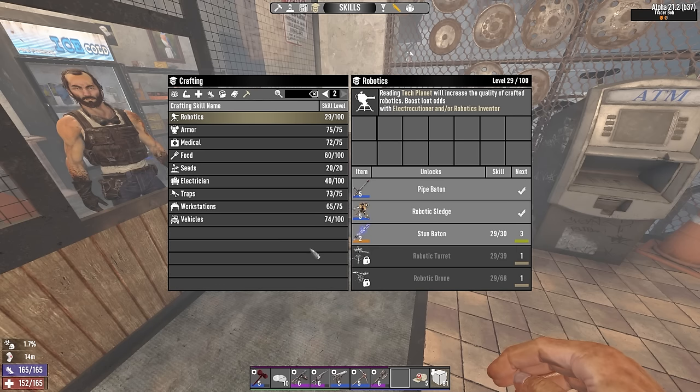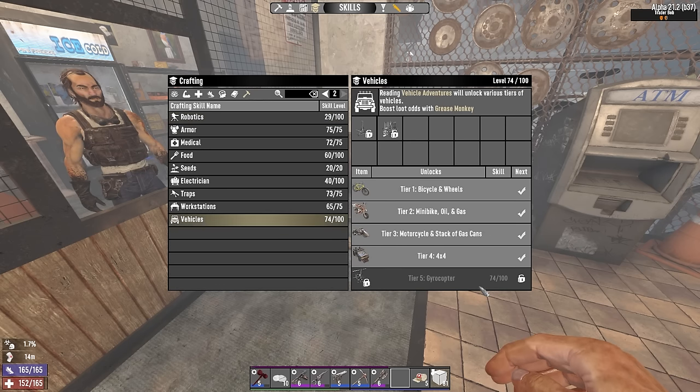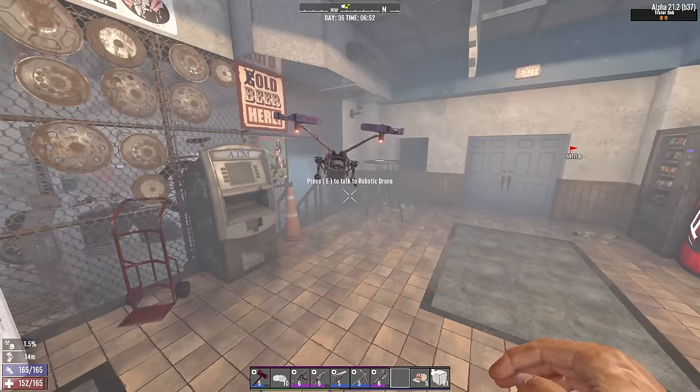I don't want a vehicle at the end of my progression, because what am I using the vehicle to progress towards if it's the final thing I get? It's pointless. So I like to get the gyrocopter earlier and I've been trying to get it to spawn in trader inventories or in loot. I do have a massive loot stage bonus because this is a snow-only series and it's just not been cooperating. So we're gonna do the easy way.